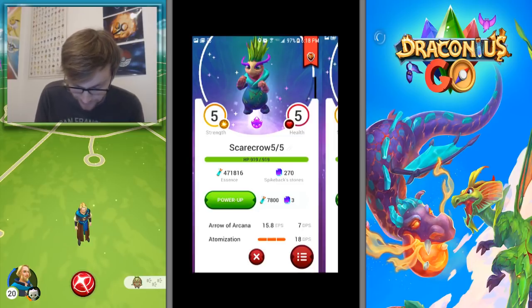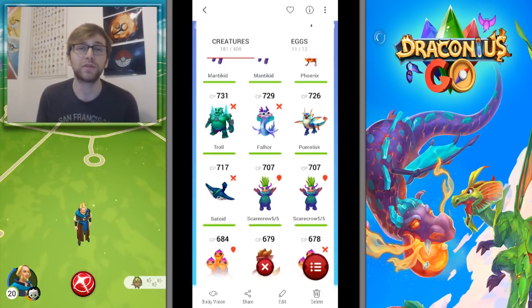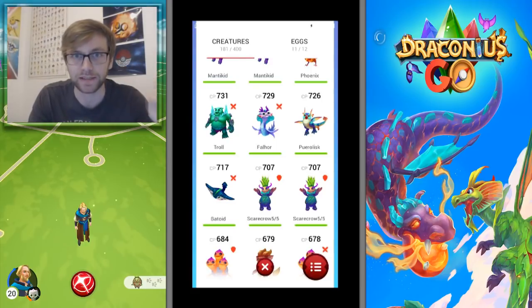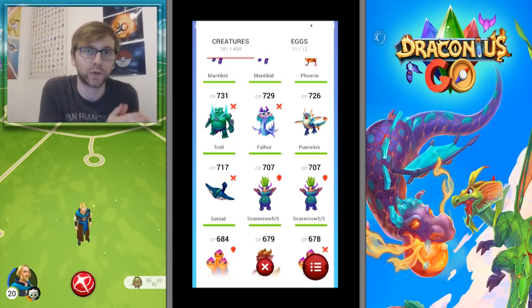What we can see clearly here is the CP — 707 on both of them. My theory is that CP is determined by strength and health stats, and five out of five isn't exactly five out of five — it could be 4.9 versus 5.0 — therefore they could have different CPs, which we know they do at a lower level.